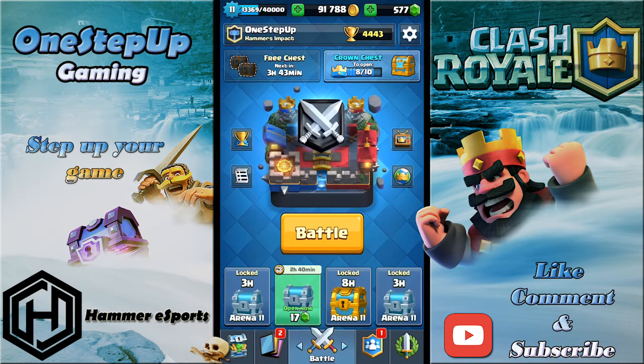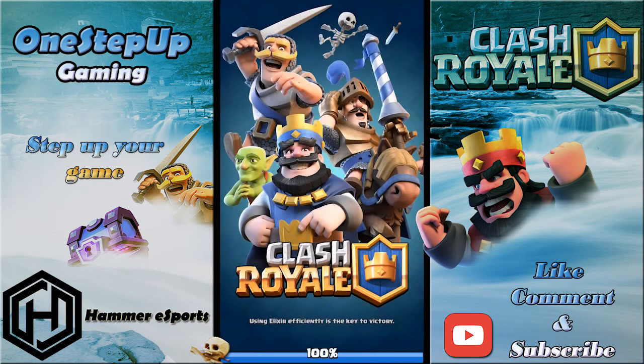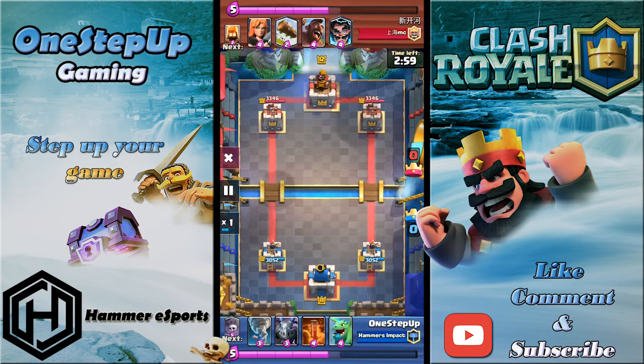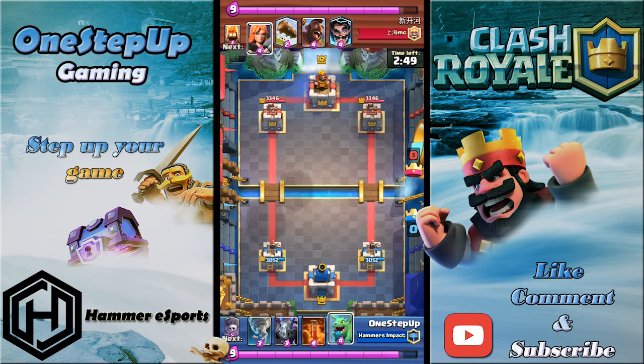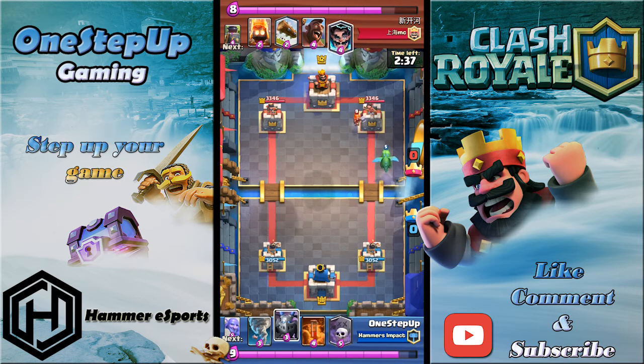My troop levels aren't that high, so I'm still at 4400 trophies. I'm gonna show you guys a few replays before jumping into live matches. Usually you want to start off with the Baby Dragon or Mega Minion in certain circumstances. Let me check the rotation and I'll tell you guys what the best cards to open with are.